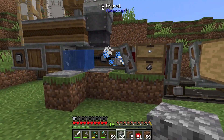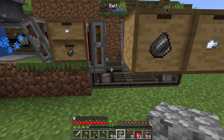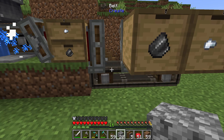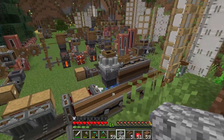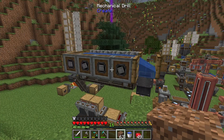You can see the gravel going out, getting washed, and it should come out here. There goes some iron — I saw a piece go through. This is working great. Now we just have to have the cobblestone generator output cobblestone going into this and we should be good to go.